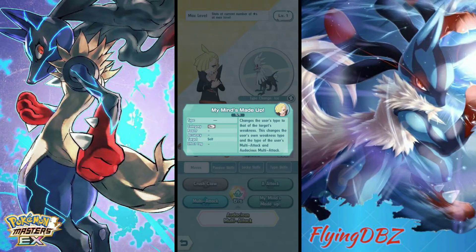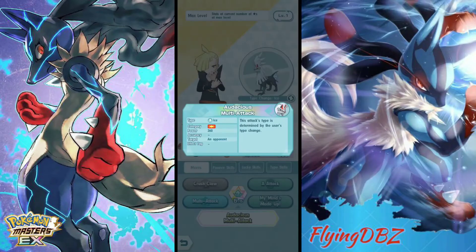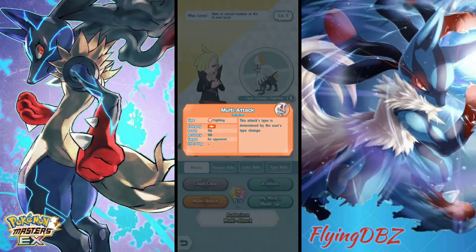He has My Mind's Made Up, which changes the user's type to that of the target's weakness. This changes the user's own weakness type and the type of Multi-Attack. Audacious Multi-Attack drastically raises the user's speed, so he'll become faster too. His sync move is 306 base power at five out of five, which is really good. It will change depending on the type — if you're an ice type it'll be an ice sync move, fighting type gives a fighting type attack. Multi-Attack at base 150 power is not bad, but without very high attack it won't do massive damage.